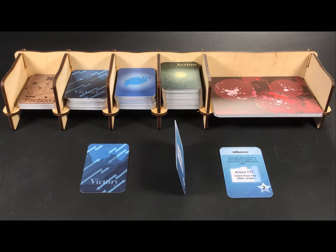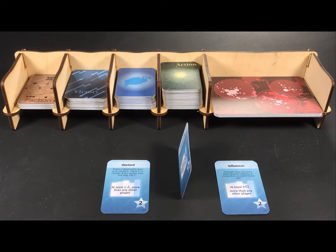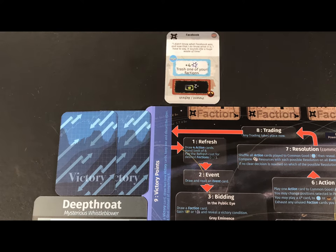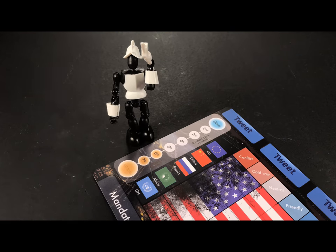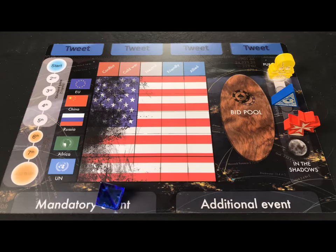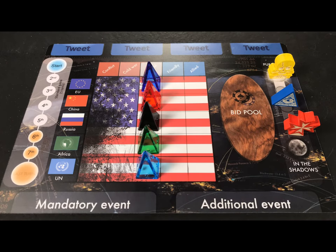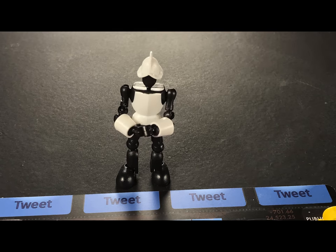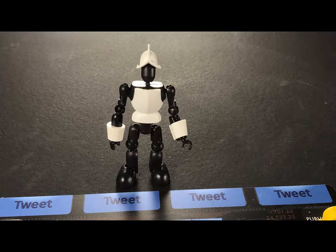Each player now draws three Victory Conditions cards, chooses two of them, and places them face down on the player mat. Place any faction cards up here. The European Scenario indicates that the relationships with each of these entities is neutral, so place the five markers in the neutral spots. Note: these are not the actual playing pieces that will come in the game — this is a prototype of the final game.